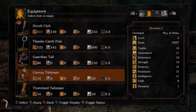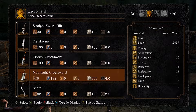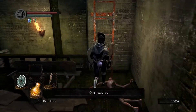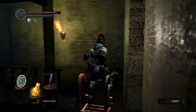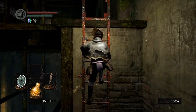What stats do you need to use that? It scales with intelligence — you need 16 strength and 28 intelligence. It's a cool weapon because it has the energy blast on a strong attack. That reminds me of Bleach, with Ichigo's Getsuga Tensho — that sword basically does the same thing.